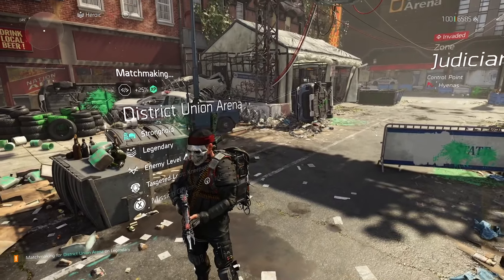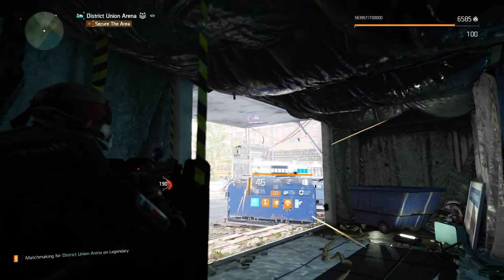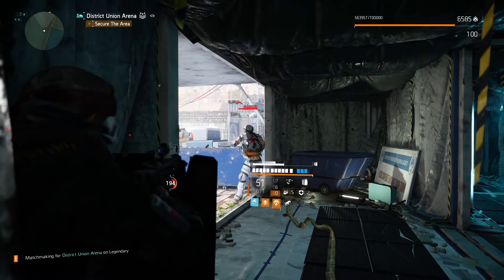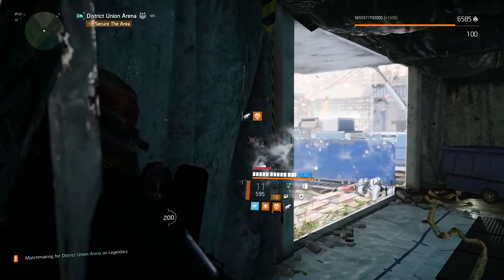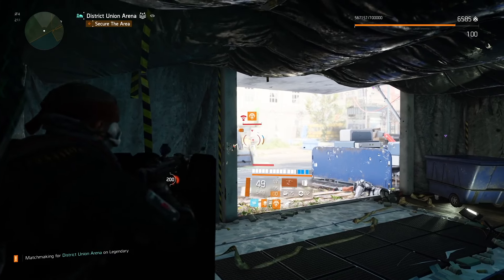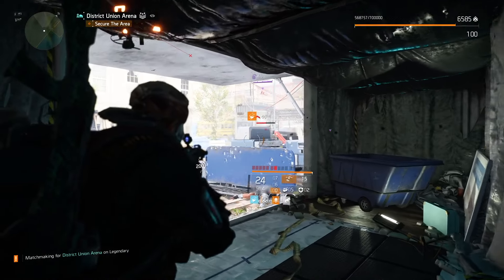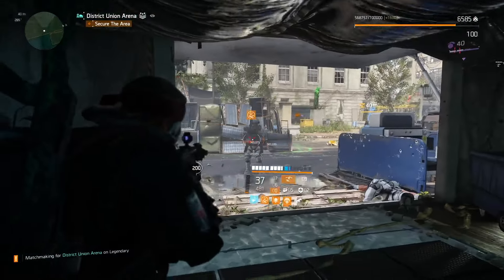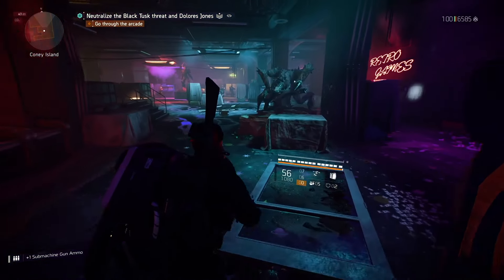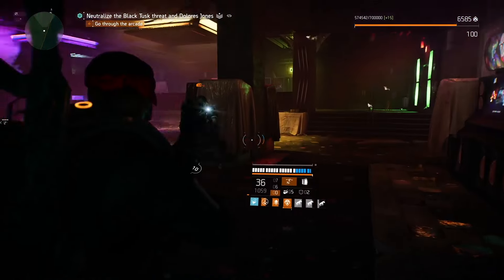This one is absolutely ridiculous because we can gain almost 400% crit damage — yes you heard me right. That's thanks to the Backfire Exotic SMG. This bad boy will give us 200 additional crit damage with full stacks, and that's the reason why we can handle legendary strongholds pretty much easily in solo mode, although our shield is not healthy and we don't have any skill tiers or armor debuffs. If you take cover properly you will be just fine.